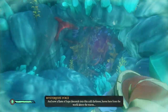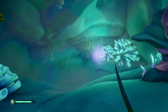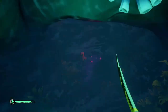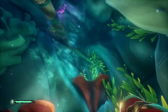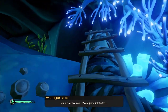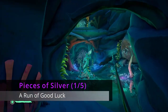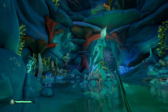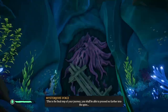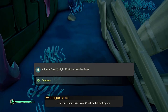Progress through the cavern and you'll come to a barrier. Just to the right is a pulsating coral — shoot or stab it and you'll be able to advance through. Climb up the ladder and enter the bottom layer of the spire. Head straight across to the other side and on the northern side of the large door with the wooden plank, you'll find our first journal: 'A Run of Good Luck.'